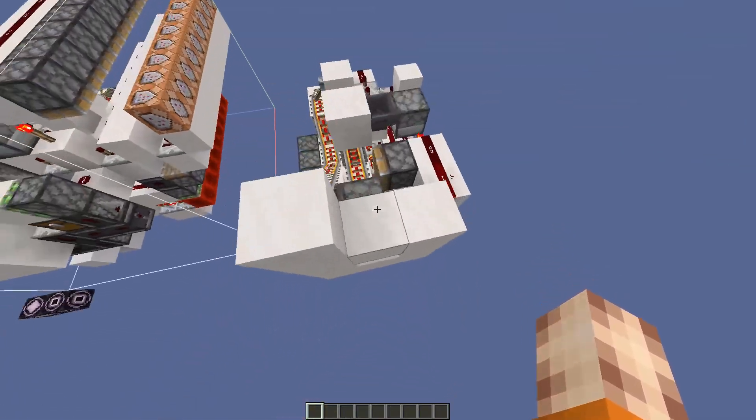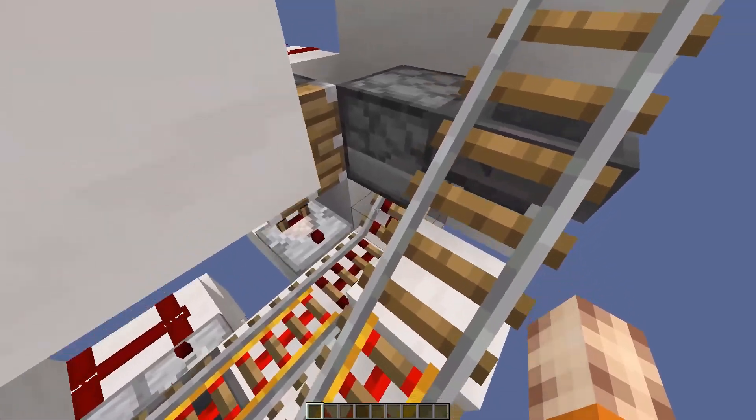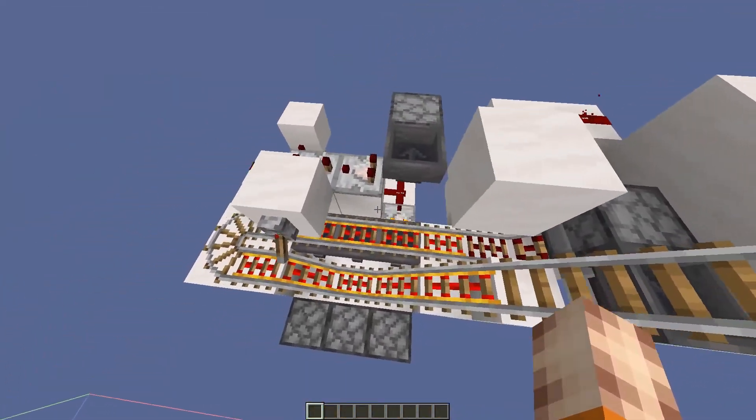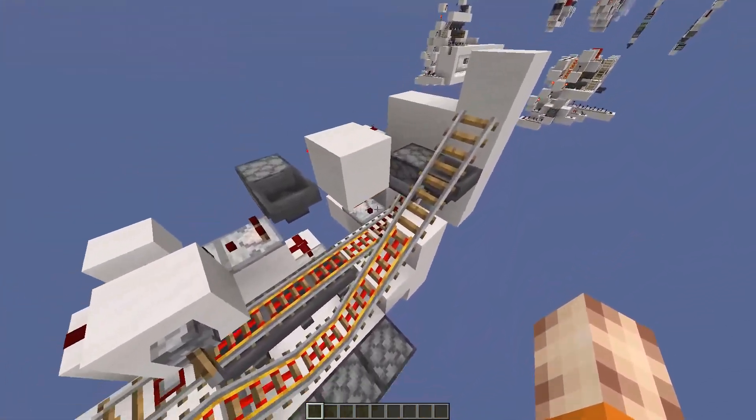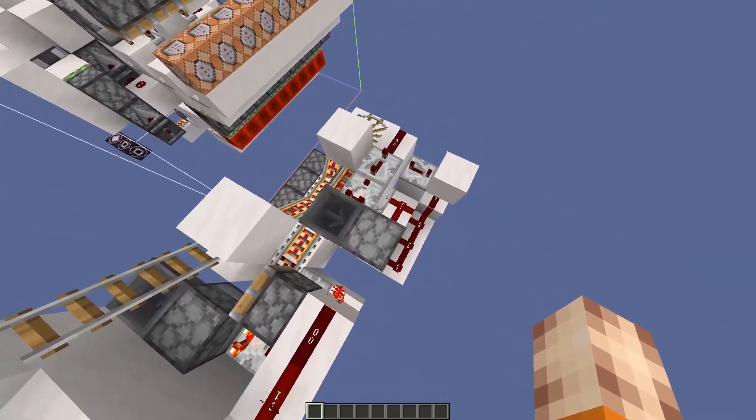This was the first iteration I came up with. I'd have dummy items in the bottom right, and when you click on the item it would detect the change in signal strength. It would suck out all the items apart from the one you selected, and then from that it would determine which item you'd selected because it would be the only one that wasn't sorted out.